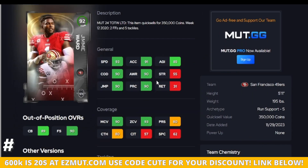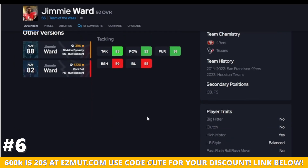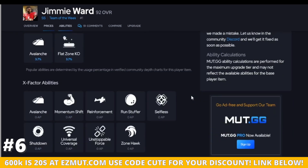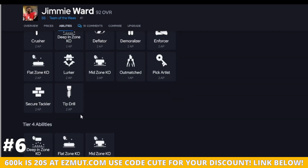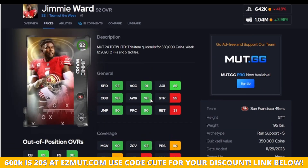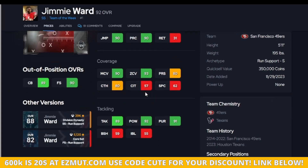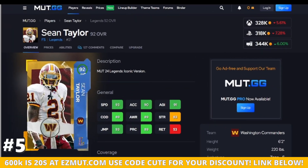Ward is so good in coverage with the speed, his play recognition, and his thresholds. He does have hit power, but remember he does not throw hit sticks by himself. You can move him around at free safety and corner, which is pretty big. He does tackle well — especially at corner, he's a really good corner-type that can actually make a tackle for you. Zone KO's is where he's going to shine. What's wrong with this card is going to be his height — he's not going to be the best against the jump ball, and his block shed is really bad against the run.